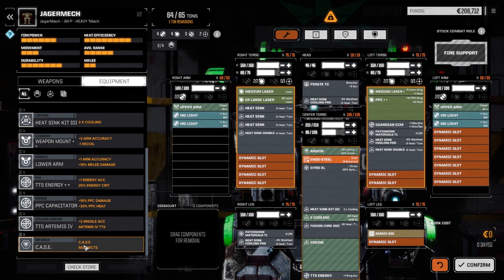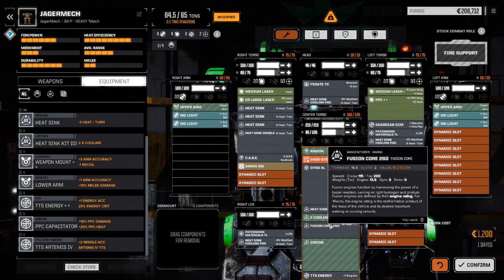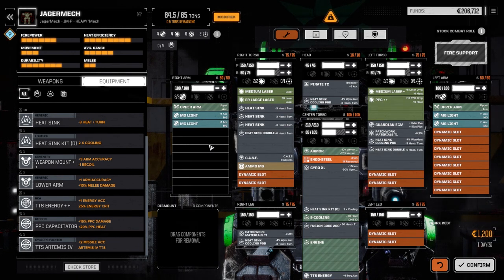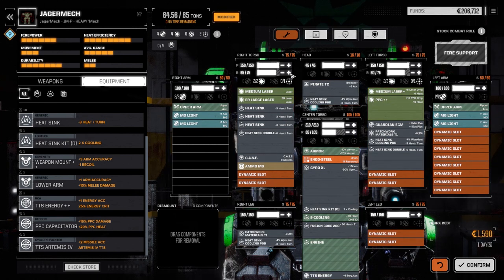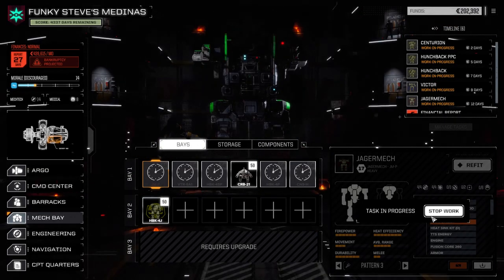CASE 2 in the leg — let's do this. And then for the other slot we're just going to add a bit more back armor. That should work — let's confirm that, that's three days because we're adding armor.